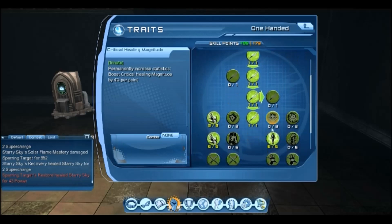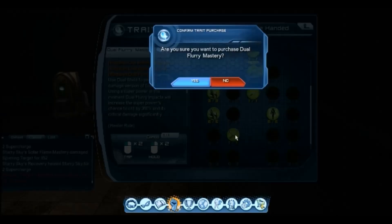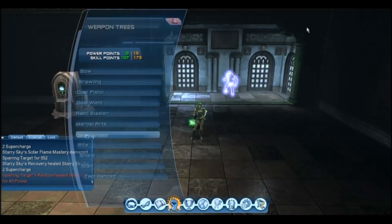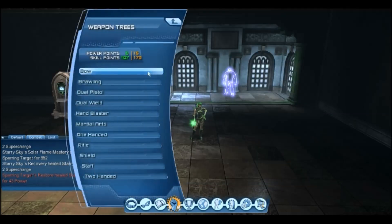So now we come back to one-handed. We put our skill points in Dual Flurry for melee and Solar Flare for Hand Blasters. So now we've got our mastery setup and our combos.